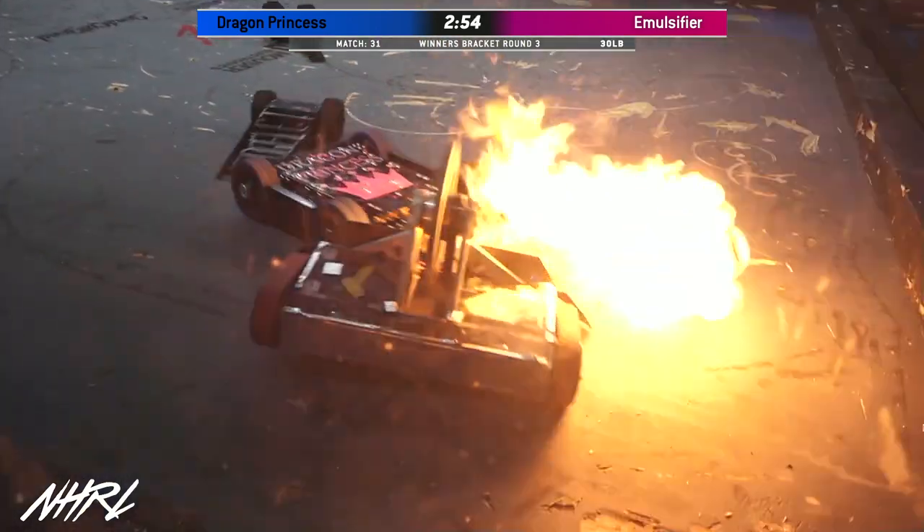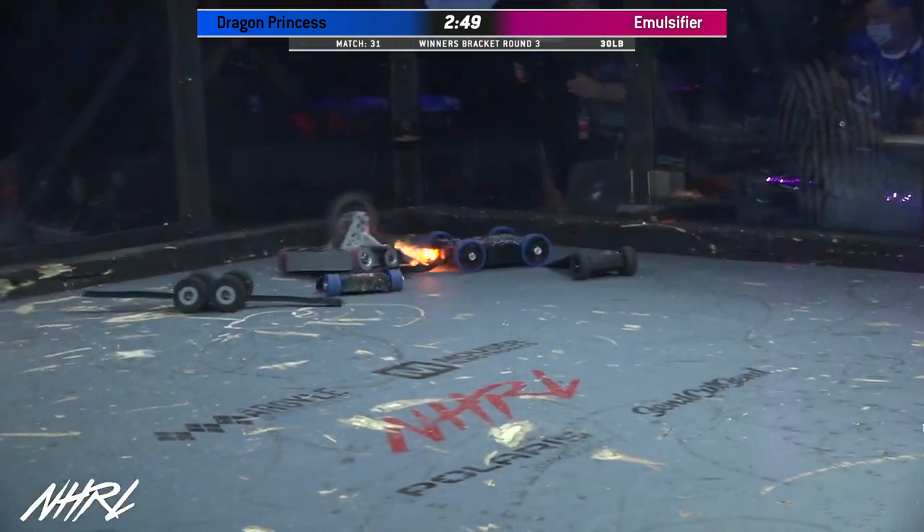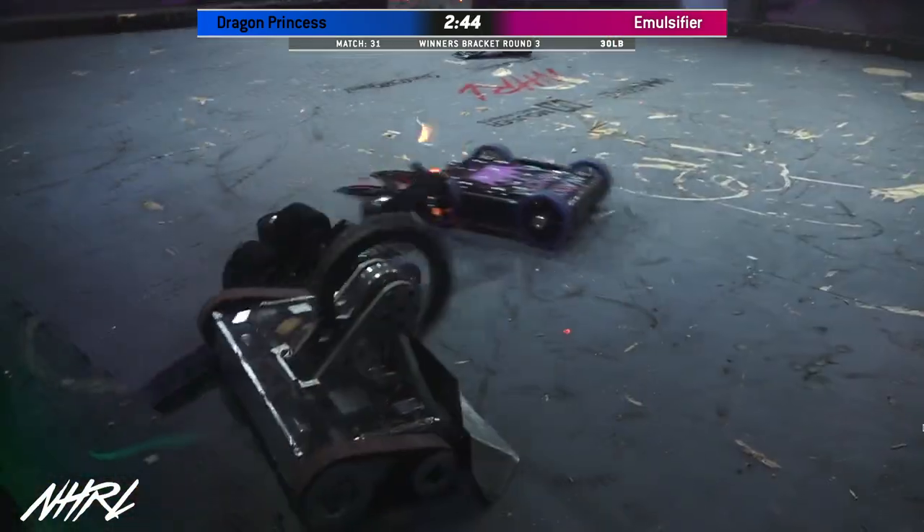There we go. Wow, those forks are able to get underneath that wedge on Emulsifier. And that's what you want to do against Emulsifier — you want to heat up that belt, get that thing nice and slippery.